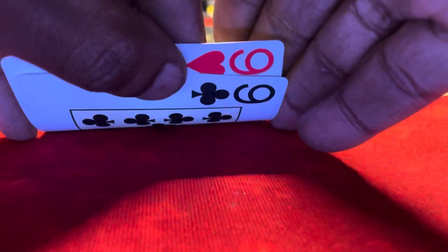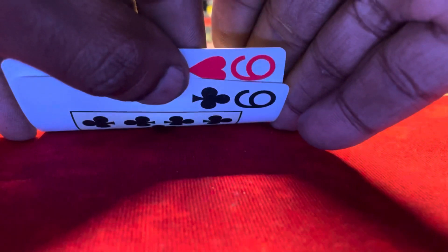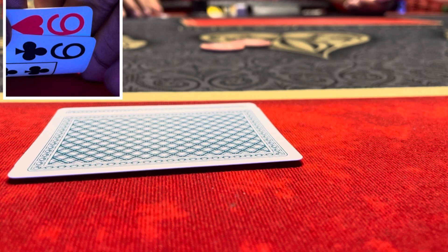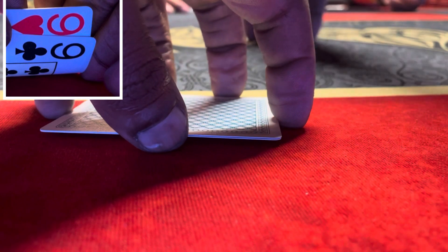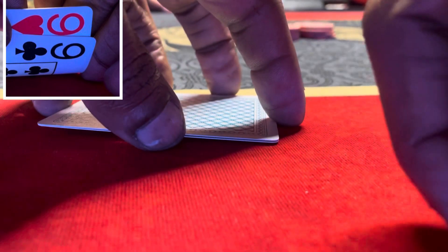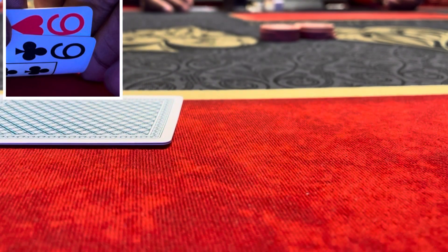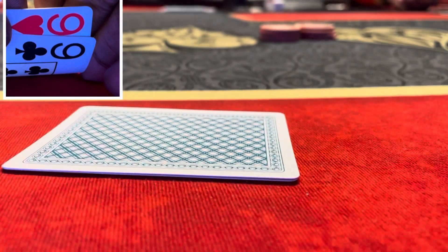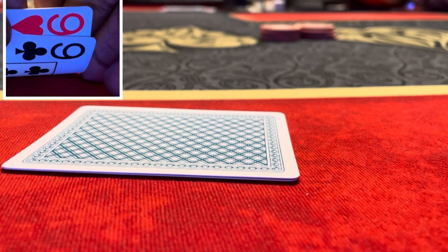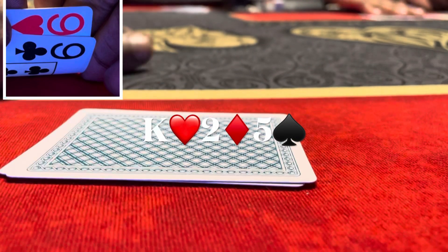Next hand: I'm under the gun with a ten dollar straddle. I look down at pocket nines — not a bad hand at all. Under the gun plus two calls, cutoff raises to $40. I elect to flat call — probably should have re-raised but I just call. Everyone else folds, we go heads up to a flop: king of hearts, two of diamonds, five of spades.